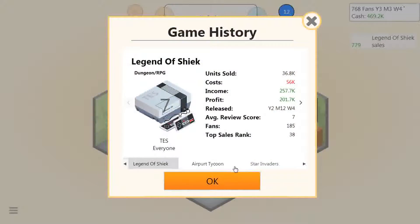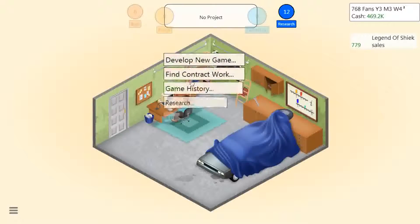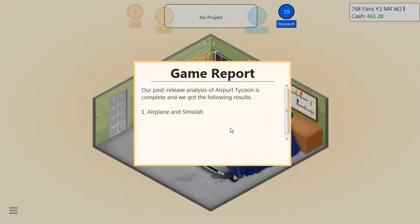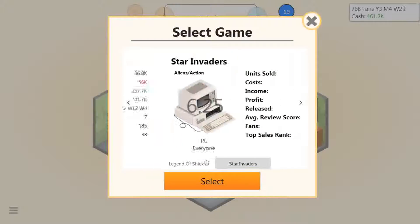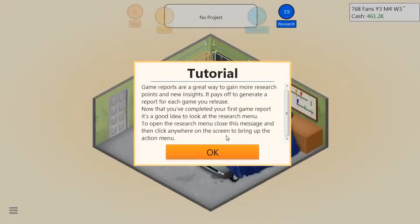So, game history - game part tycoon. Wait, we're generating game reports! What does that do? I've never actually known that. Oh nice - so this is how I figure out platform genre match. That actually makes sense now. Game ports are a great way to gain more research points - new insight! It pays off to generate a report for each game that you lose.